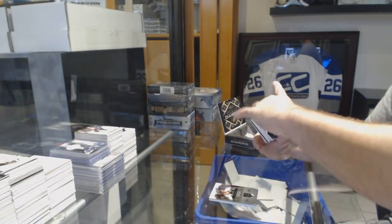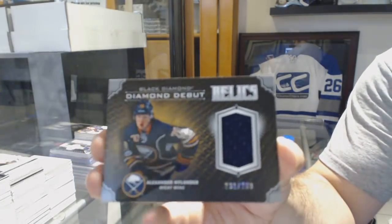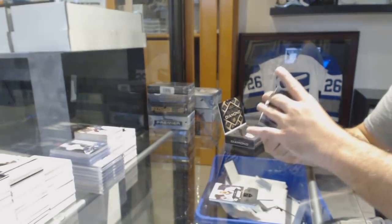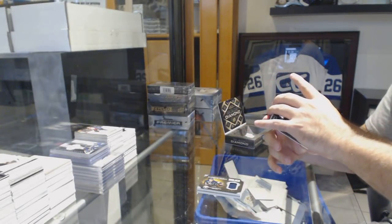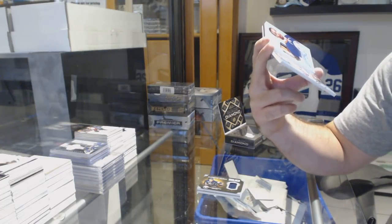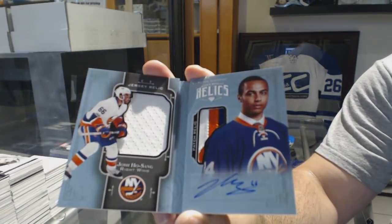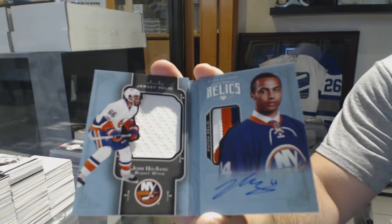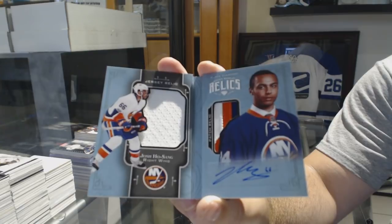For the Buffalo Sabres Diamond Debut relative to 2.99 — Alexander Nylander. Number to 2.99, a dual jersey patch auto rookie booklet for the Islanders — Josh Ho-Sang. That's pretty sweet.